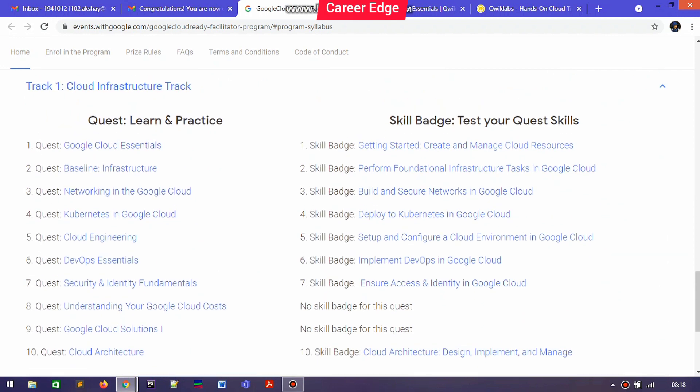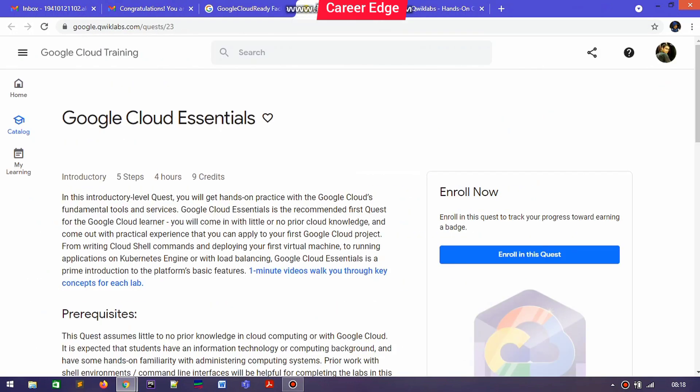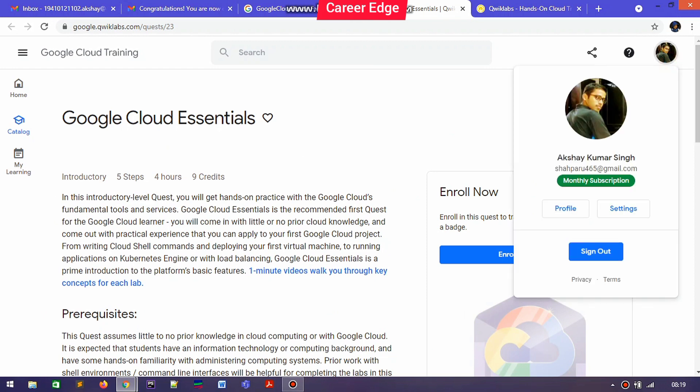This is Track One of the Cloud Infrastructure track, where you can select any quest and start completing it. When you tap on the track, you find a new tab where you can find your Qwiklabs account at the top. If you don't have a Qwiklabs account, you need to sign in. Today is the last date for registering in this Google Cloud Ready Facilitator Program.